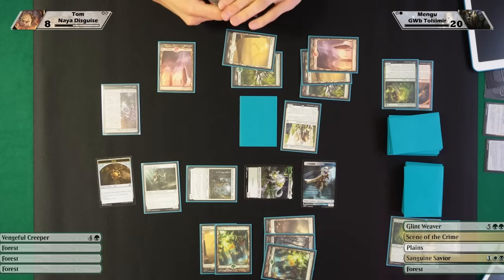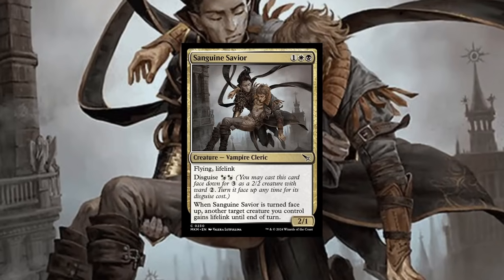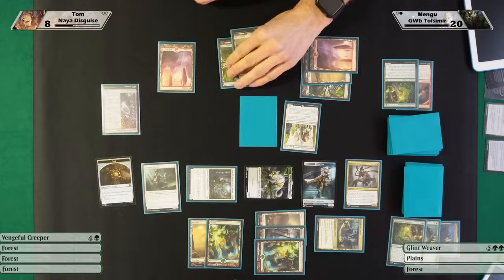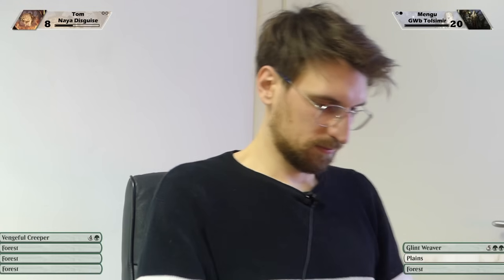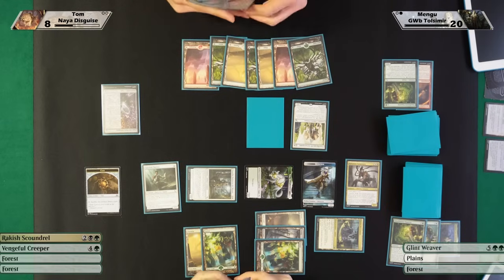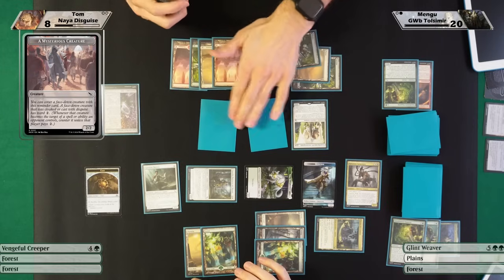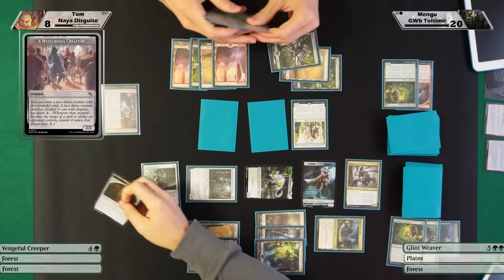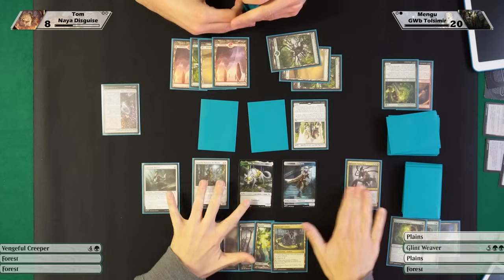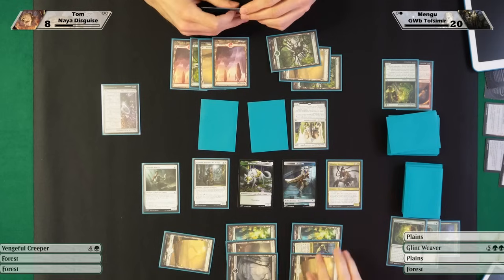I'll play Plains and another disguise card. I'm tapping my Naya lands — do you do anything? I pass. You pass. Oh no, my boy is coming for you! Okay, let's combat. Are you ready? No, I'm gonna flip this card to kill Tolsimir. You want to kill my Tolsimir? Okay, you exile towards me, get a Detective, and sure — I'll attack with my 5/5 trample and my 3/2. Tolsimir is gone — I think I'm gonna take eight. Yes, you're at eight.